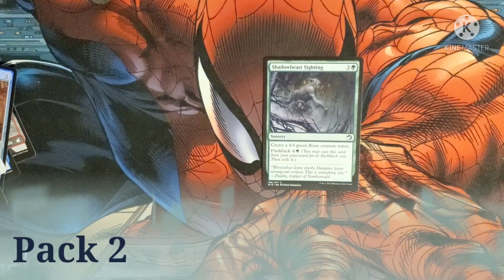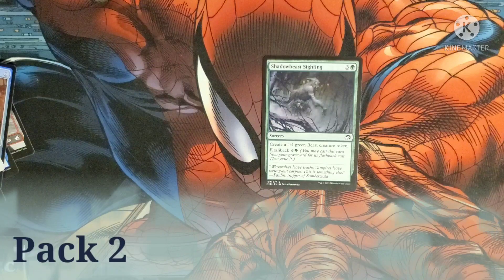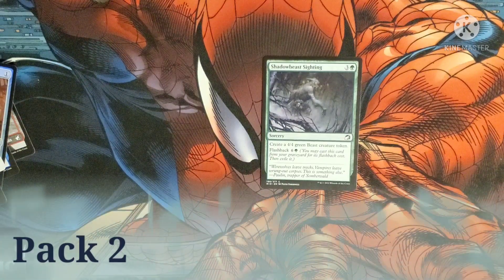Then we have Shadow Beast Siding — costs three and a green for a sorcery. Create a 4/4 green beast token. Flashback cost is six and a green.